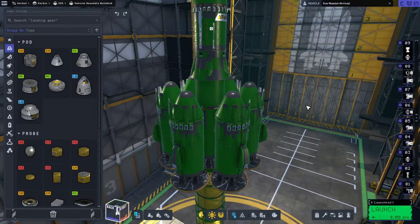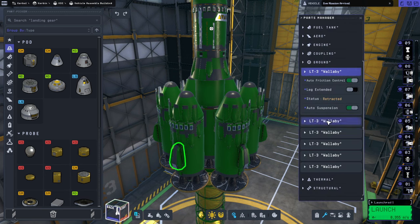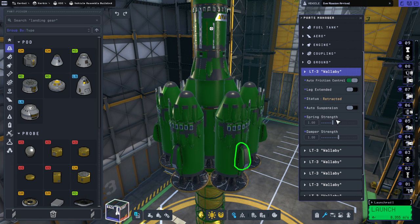That might vary based on what kind of terrain we land on. One suggestion was to adjust the suspension — I did have it on auto suspension because we weren't getting to that part yet. So damper strength up and spring strength down, was that the order it goes in?